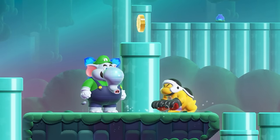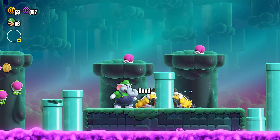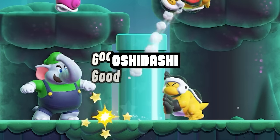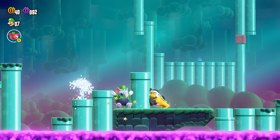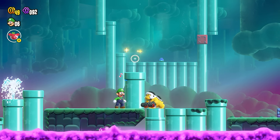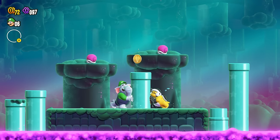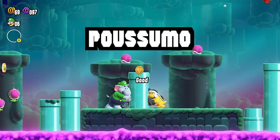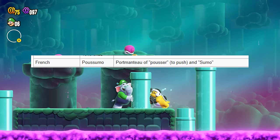Shove-Us are the newest members of the Koopa species — large Koopa enemies that seem like a fusion between Hammer Bros and Sumo Bros. Known as Oshidashi in Japan, meaning to push something out, these Koopas are mainly here to try and shove pipes to ultimately squeeze Mario between a rock and a hard place. This enemy was probably put in the game to telegraph the new mechanic of pushing pipes, because the player can actually have a pushing war with this enemy. Try this with the Elephant Power-Up and watch these Shove-Us buckle under your superior power. The French name for this thing is the best — Poussumo, a combination of Poussi, meaning to push, and Sumo.